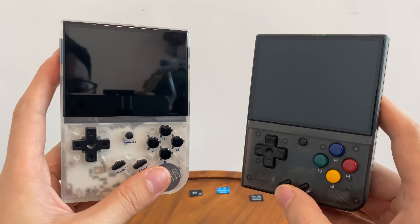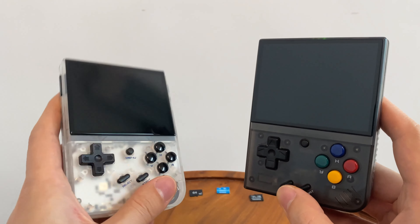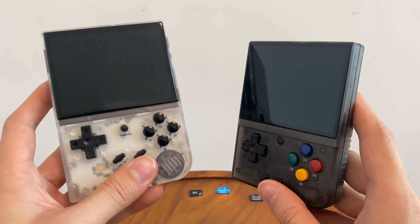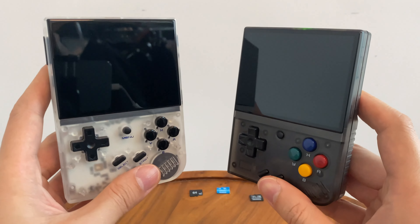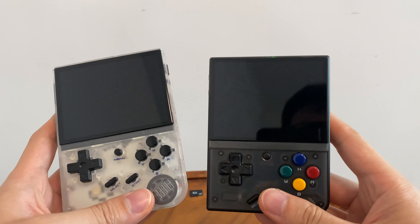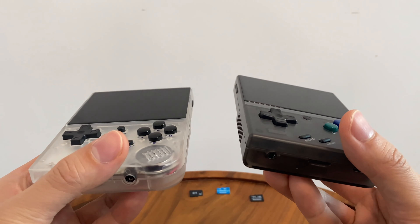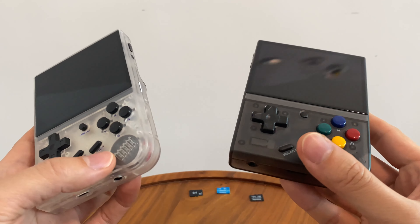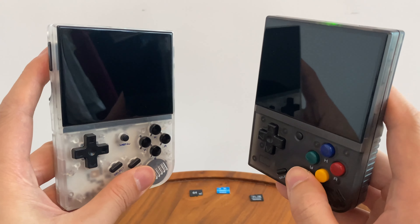Hey guys, what's up? So this is a very difficult video for me to make. I have the RG35XX from Anbernic in my left hand and in my right hand I have the Miyoo Mini Plus, both in the transparent colorways. This one is transparent black and this one is transparent clear. It's a very difficult video because I like aspects of both of these consoles very much. They're aiming at kind of the same price point and same power point. We have underneath the PS1 area of emulation and the price point is about $60 to $70 depending on where you get them from.